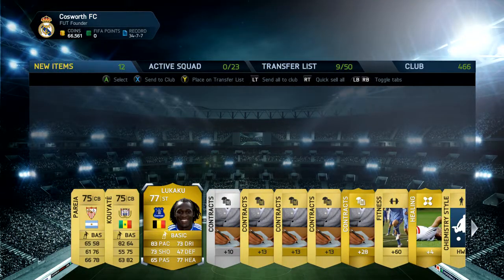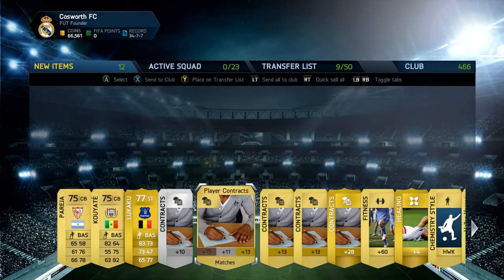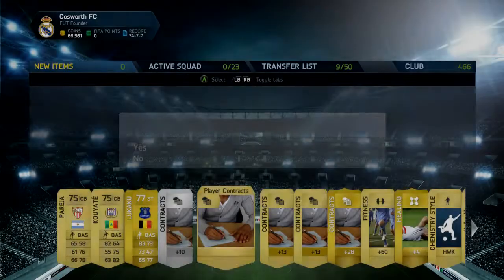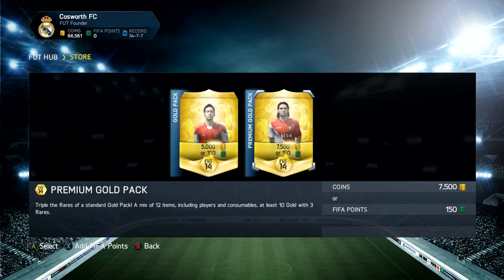Lukaku — that is definitely a good card! He can play up front next to Fernando Torres, so I've got a decent strike partnership from what I've pulled from these packs. Lukaku is definitely someone I can work with. He's only rated 77 but he's a young lad and I'm sure his rating will go up in the next few FIFAs.